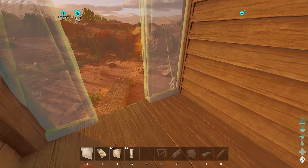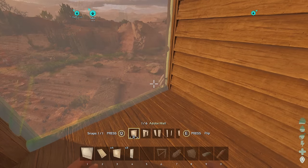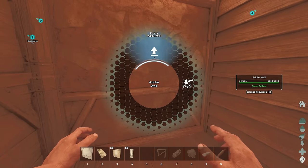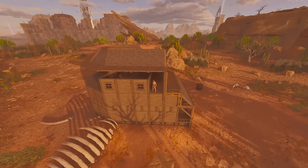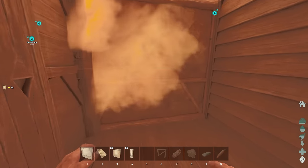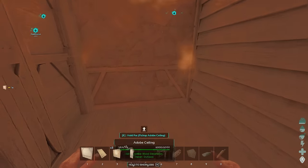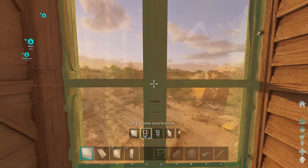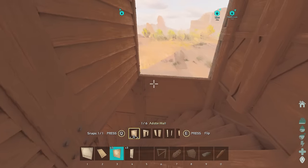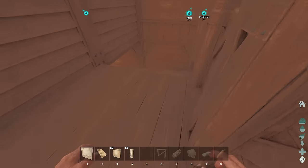Let me go ahead and get a wall here. I might make this a window - you know what, maybe not, it might ruin the aesthetic. Let's just keep that as a regular one, and then another wall right here. We just got to fill in the outside trim there. Let me show you from the outside again what it's all kind of looking like. The Procoptodon is on the roof! Here's what it roughly looks like - just remember we're going to fill that in.